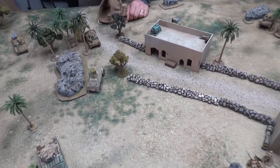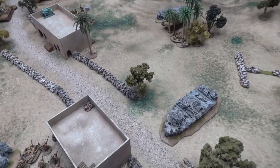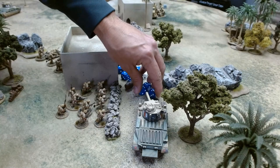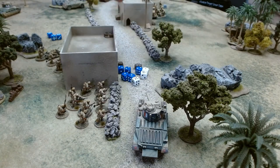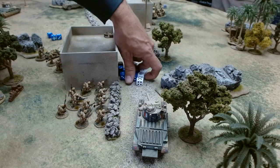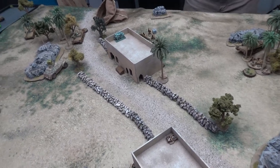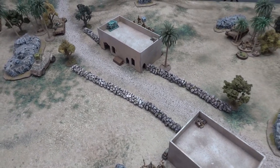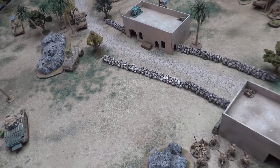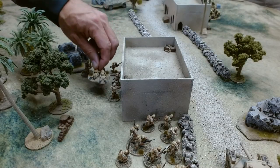My squad advances up toward the wall and fires at the Elefantino AT gun, needing sixes. I got a hit — no gun shield so it's a four-up save. Nothing but a pin. Another squad pulls back behind the house to get out of line of sight of the tank. Steve advances his truck a little bit and fires at my guys with his machine guns.